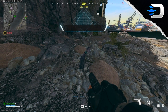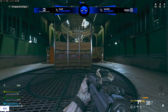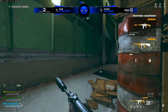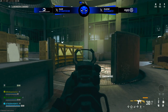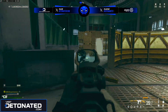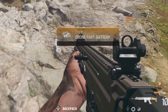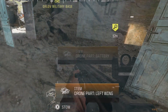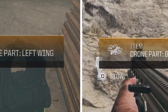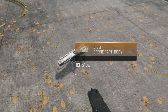Now moving on to the drone part Easter egg. Beginning with the launch of season one, people started to notice that around Urzikstan there was a small chance of coming across random drone parts. As clarification, this can only be done in battle royale — not plunder and not resurgence since you don't get the entire map anyway. Over the last couple of weeks people have been finding these drone parts, and no one could seem to find more than a single part in an individual match.